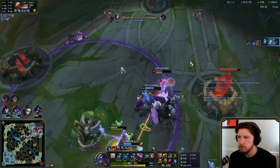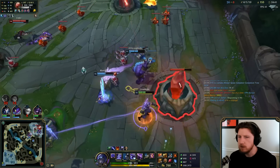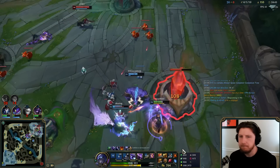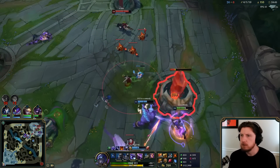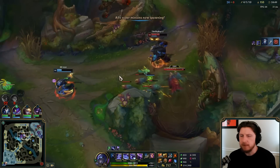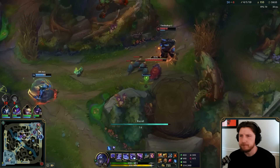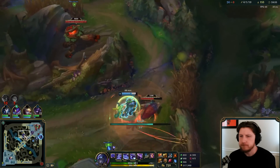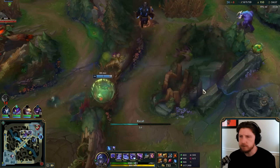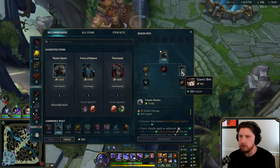Big damage — I've got ult still. Triple! We get Drake. I can ult him if he's in danger, but I think he's good. Just watching the map.